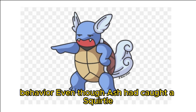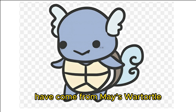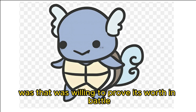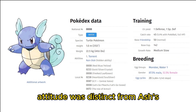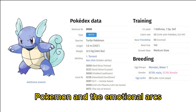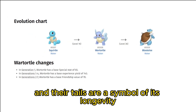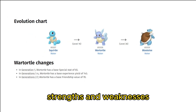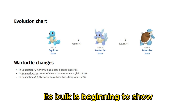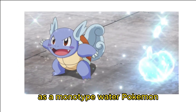Most of Wartortle's anime appearances have come from May's Wartortle, which was often showcased in a plucky and eager manner, willing to prove its worth in battle. The Pokédex states that some Wartortles are said to live over 10,000 years, and their tails are a symbol of longevity. As a mid-stage evolution, Wartortle's stats leave something to be desired — its best stats are its physical and special defense. As a mono-type water Pokémon, it takes double damage from grass and electric moves, but resists steel, fire, water, and ice type moves.